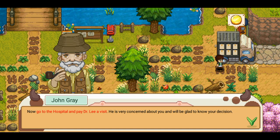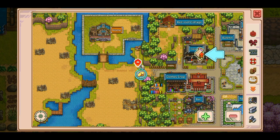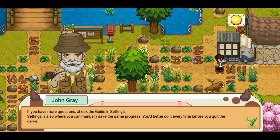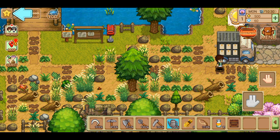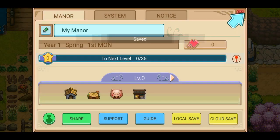Now go to the hospital and pay Dr. Lee a visit — he's very concerned about you and will be glad to know your decision. Let's look at the map. That'll be the first big building on the left. Can't seem to scroll across the map, so we'll leave that for now. Check the guidance settings. Settings is also where you can manually save the game progress — you better do it every time before you quit the game. So I must remember to save manually before I quit each session.